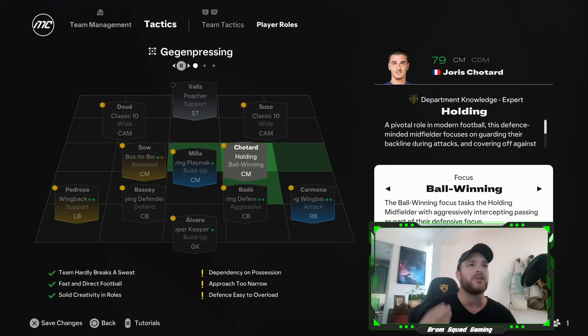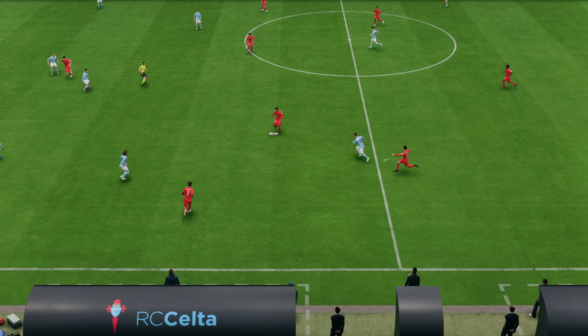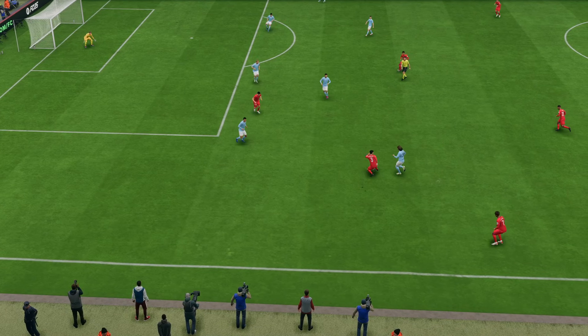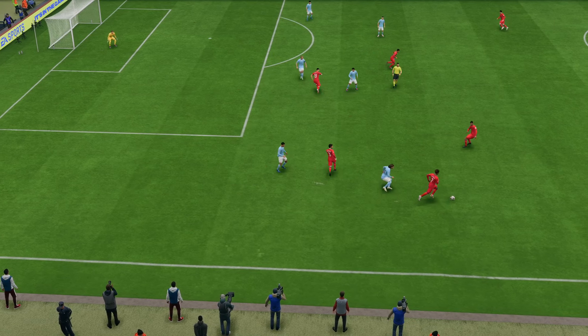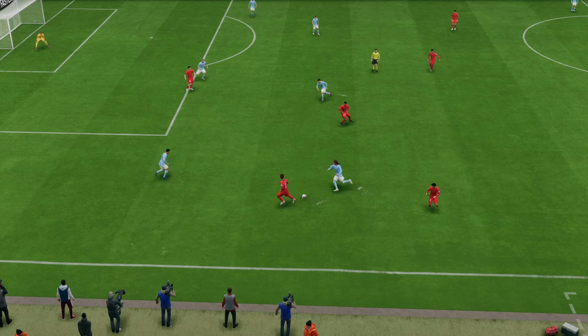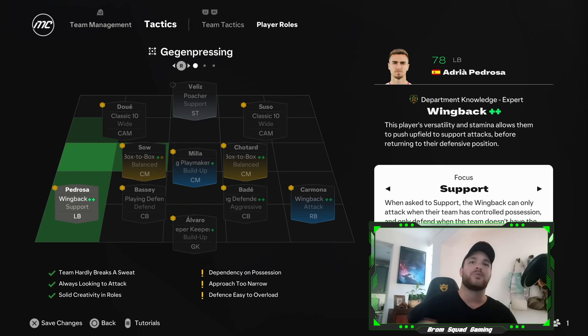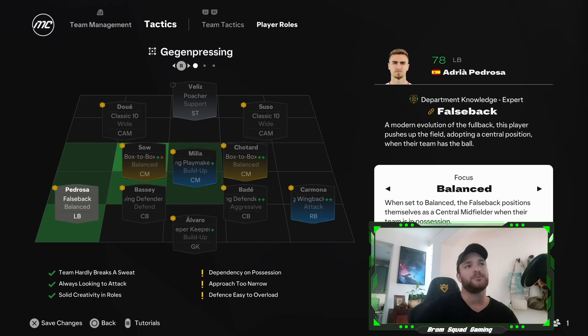The deep lying playmaker has build-up and defend. Box-to-box they've left on balance, which makes sense — you'd expect them in all phases of play. Another position that's changed is the wingback role. Before it was only on balance — getting forward every now and then then dropping back to defend. But now they've got a support role, so if you're looking to maintain possession for a prolonged period, you'll see — in this case Pedrosa — playing higher up the field, adding to attacking outlets and linking play in the wider left channel.